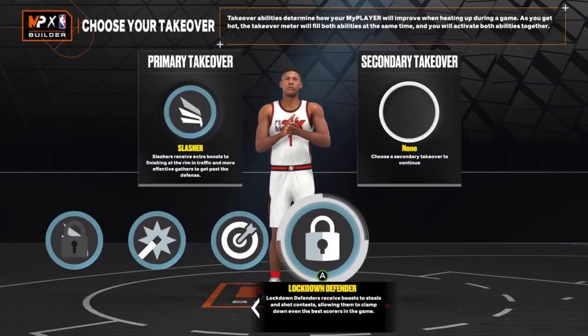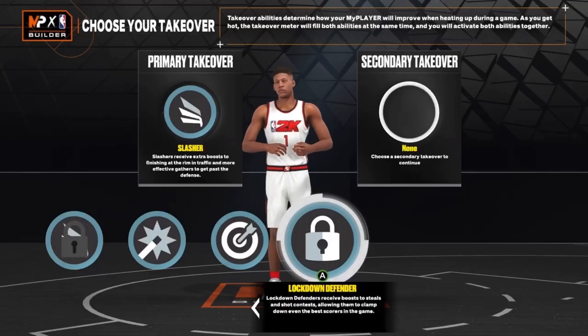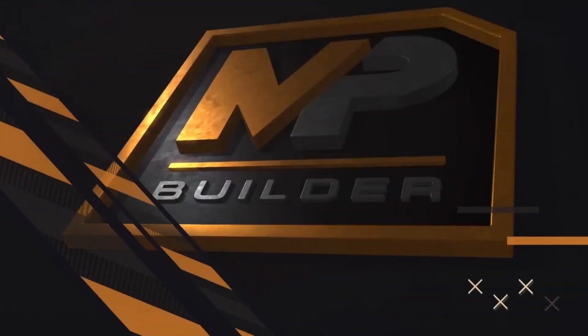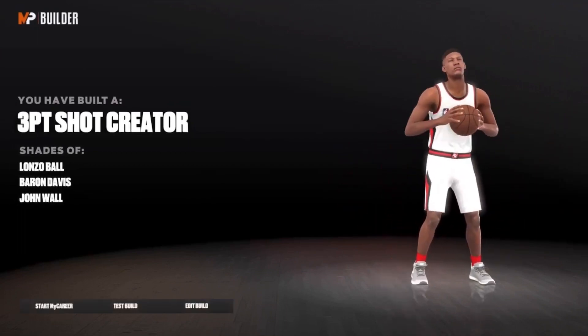The 6'8s and 6'9s are a little bit better, but if you're trying to make a 6'3 point guard just to have fun, this is definitely the one to make. For the archetype I'm going to go Slash and Take as primary and Sharpshooting Take as the secondary — you've built a 3-point shot creator. The similar players are Lonzo Ball, Baron Davis, and John Wall.